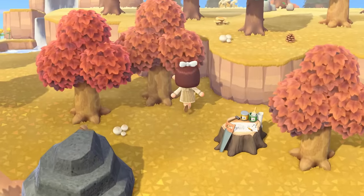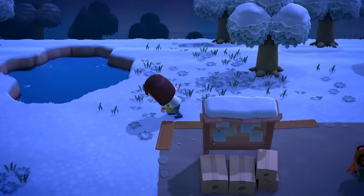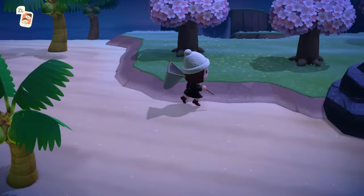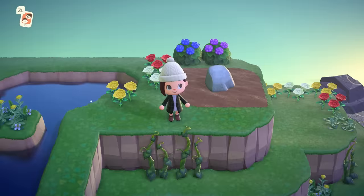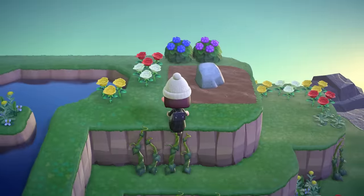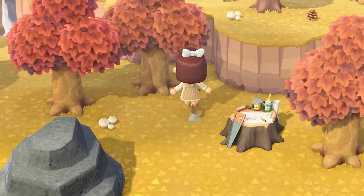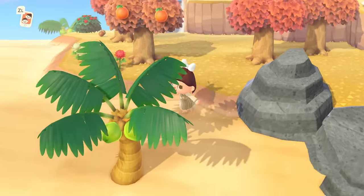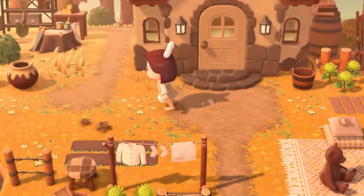Rare islands that become available to you are based on the date that your character was created — not your island's creation date, but your actual character creation date. Each rare island has a specific date associated with it: a fall island has a date in the fall, a summer date in the summer, and so on. Your character must have been created on or before the date of the rare island. The Mushroom Island's date is set to November 25th for the Northern Hemisphere — add 6 months for those in the Southern Hemisphere.